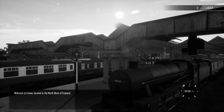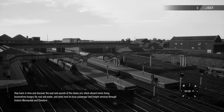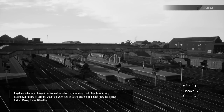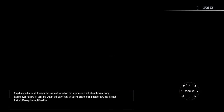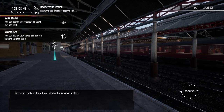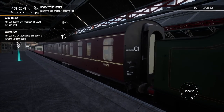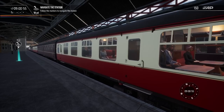Welcome to Crewe, located in the northwest of England. Step back in time and discover the soot and sounds of the steam era. We're in 1958, so all the trains, vehicles, and outfits of the people here are going to be from that era. Climb aboard iconic living locomotives hungry for coal and water, and work hard on busy passenger and freight services through historic Merseyside and Cheshire.